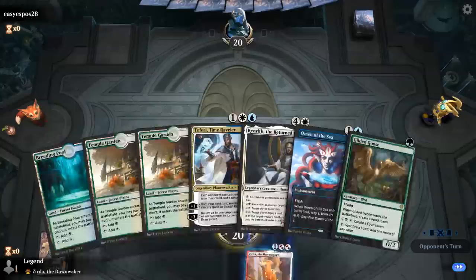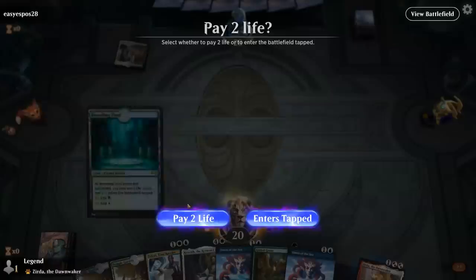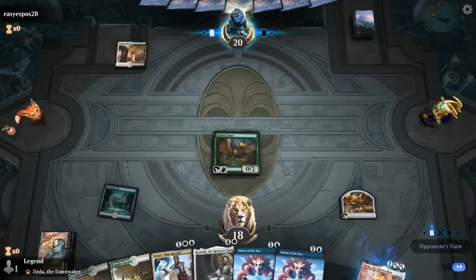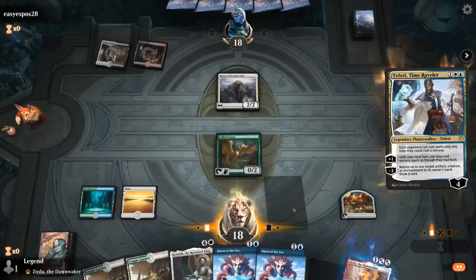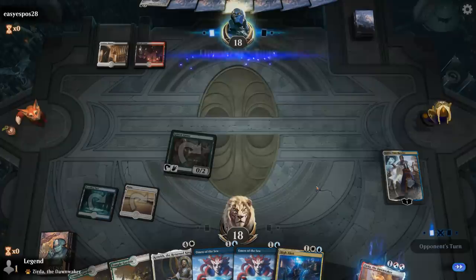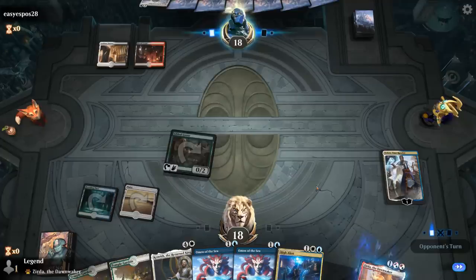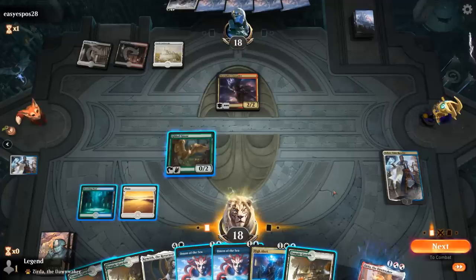We're on the draw — fine hand. Don't have many combo pieces but we can maybe play a fair game with Teferi into a Kenrith. Opponent on Mardu with a Hero of Precinct 1, so maybe a humans deck. Hero is pretty scary; I think I will play Teferi now. There's a High Alert, so now we're just missing a mana creature to go with it.